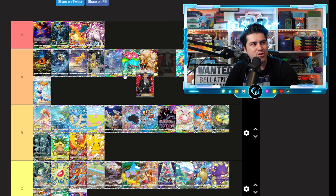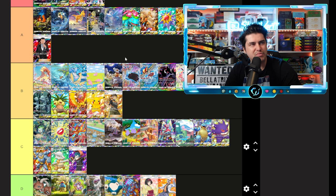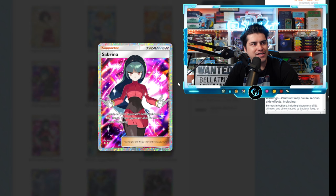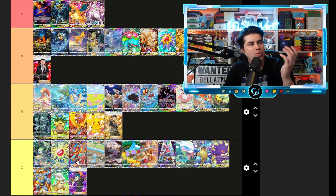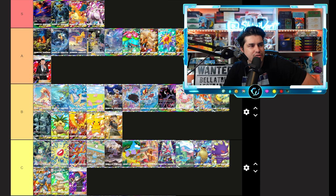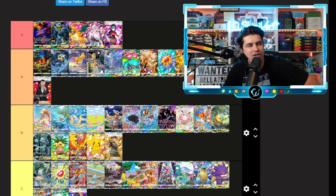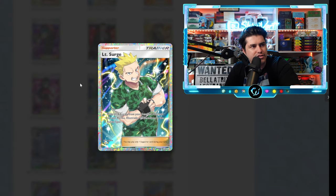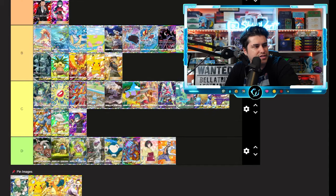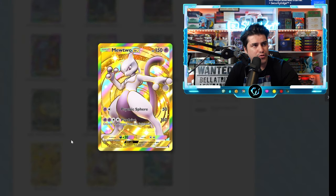Giovanni — I really like this one. The background is freaking sick with the red, and the colors are just popping. I'm going A tier on Giovanni. Brock — it's very mid, but we're going B tier on Brock. Sabrina — this goes stupid. If one trainer has to go to S tier it's between Sabrina, Misty, and Giovanni. I'm probably going Sabrina. Actually no, I feel like that's unnecessary — it'd be an A tier alongside the other two.